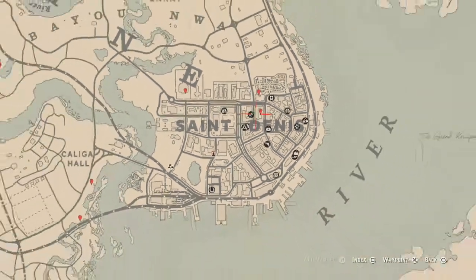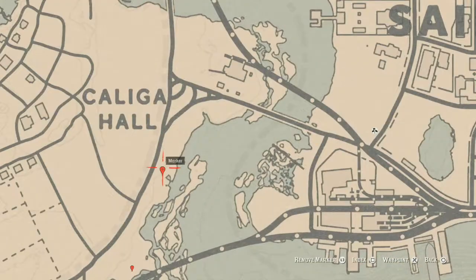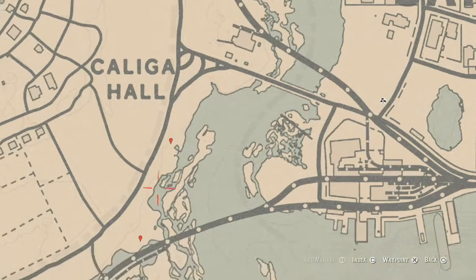Moving on to the next marker right here — this is a bird egg. This bird egg is a spoonbill egg — S-P-O-O-N-B-I-L-L egg. It's in a tree; shoot it down with a varmint rifle or a bow using a small game arrow.